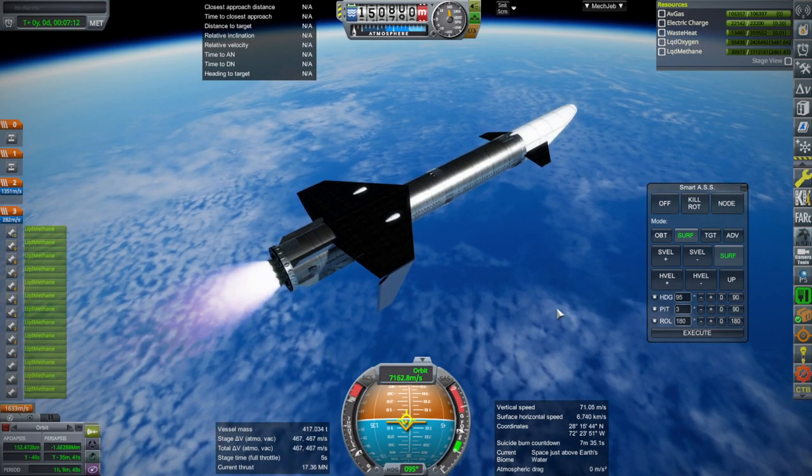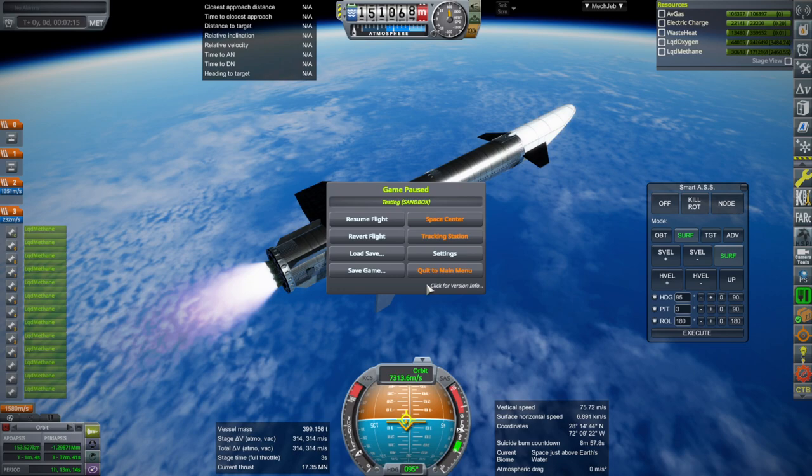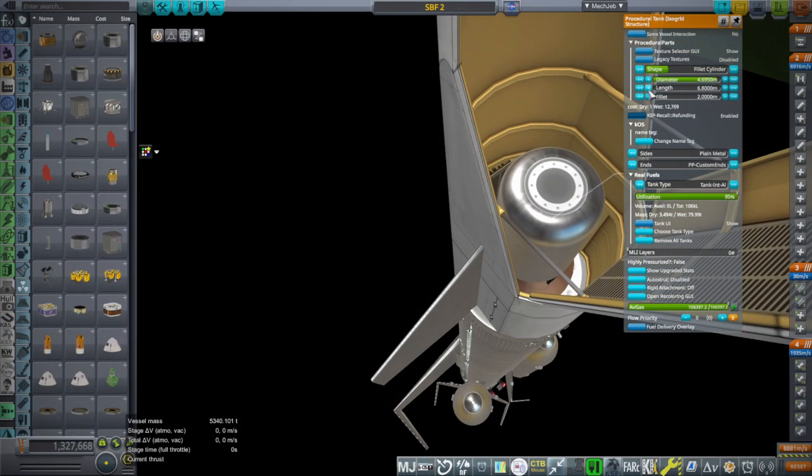We don't have enough delta-V to make orbit — but just barely. We're about 200-300 m/s short. And we would need some to deorbit as well. So I revert and reduce the payload to 70 tons, which is my goal here, and try it again.